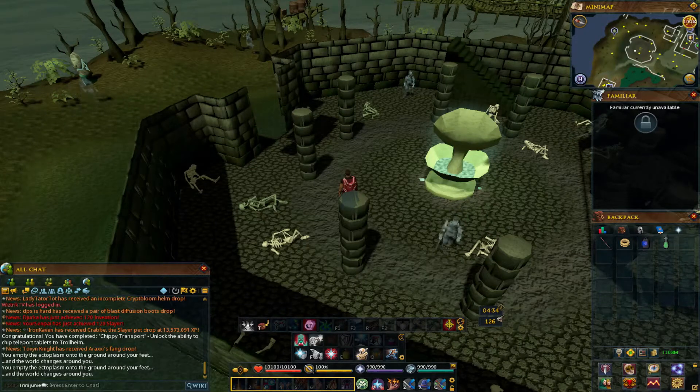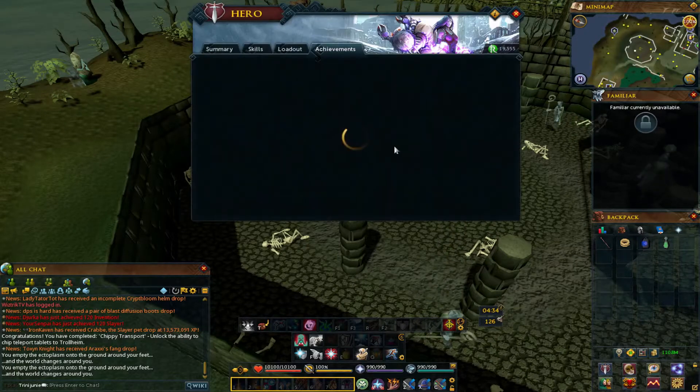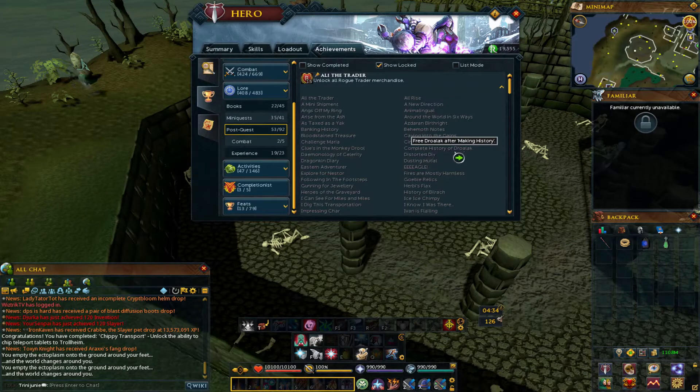Alright, so this achievement is called Complete History of Droalac and it says: Free Droalac after making history.